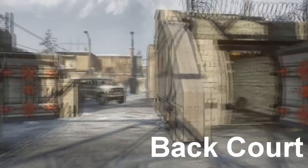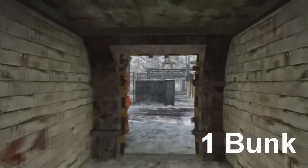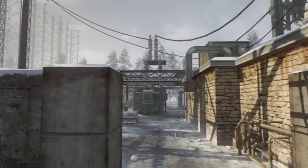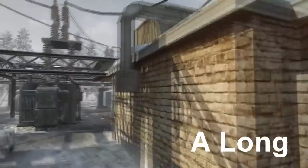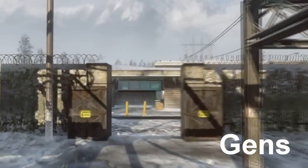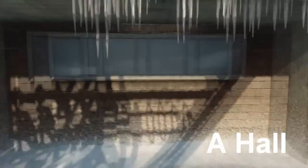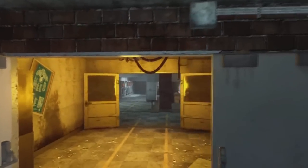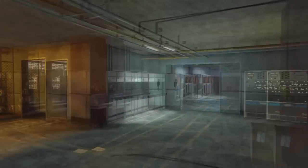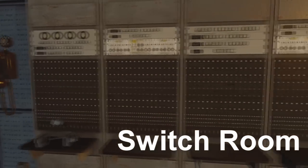Back court, or back bunker court. We got one bunker. And then we got A gen long entrance, or A long. And then we got generators. And we got short entrance. This is A hall — A hole. We got yellow. Then we got switch room, and I call it the switch room because of all the old-ass TV or telephone switch dealies they got going on here.